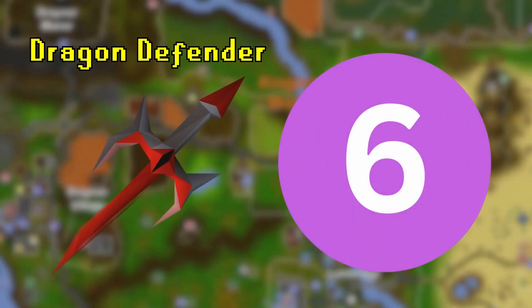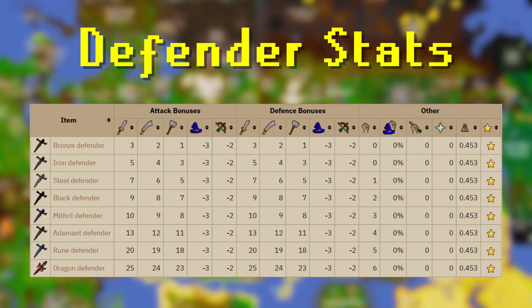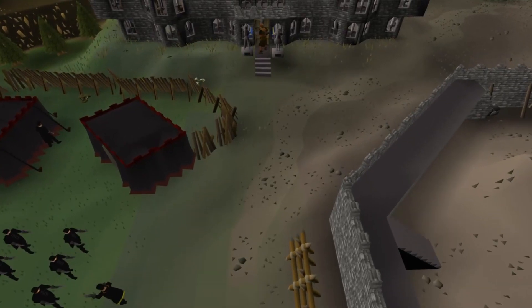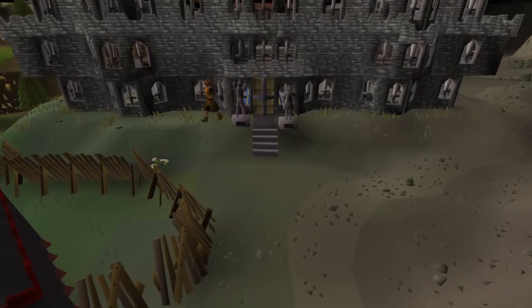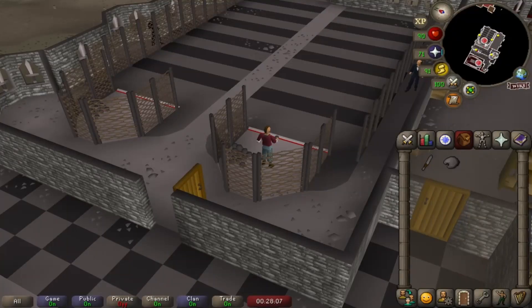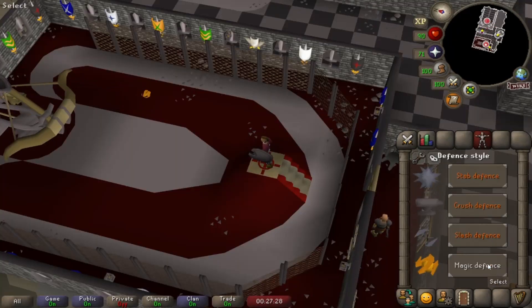First up on our list is the Dragon Defender. Defenders are the optimal gear for your shield slot item if you're focusing on offensive bonuses, and Dragon is pretty much top tier. You'll find this in the Warriors Guild, and all you need is a combined level of 130 attack and strength, or 99 in either, to start the grind. There are various challenges you can take part in to gain tokens, which are required for access to the top floor Cyclops room.